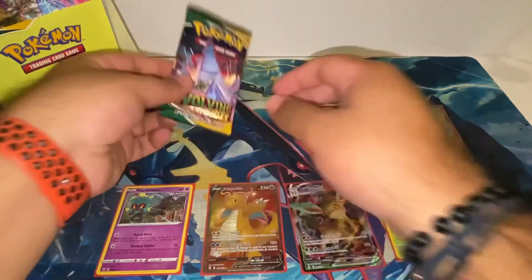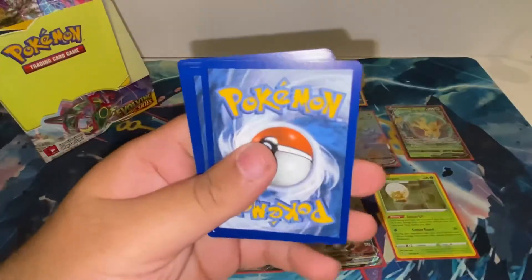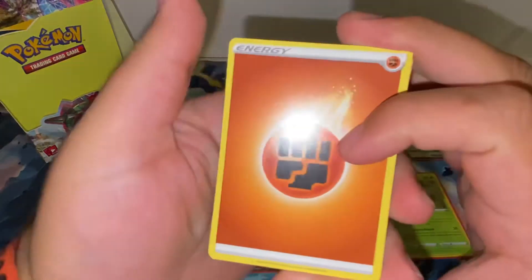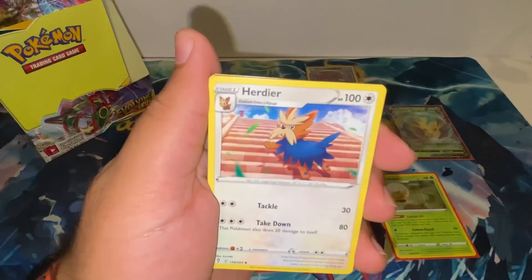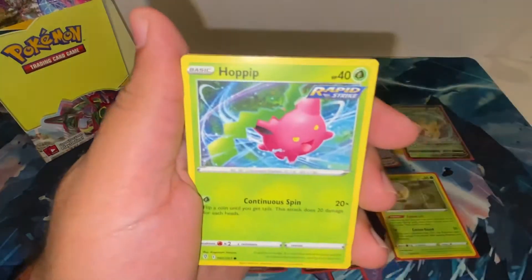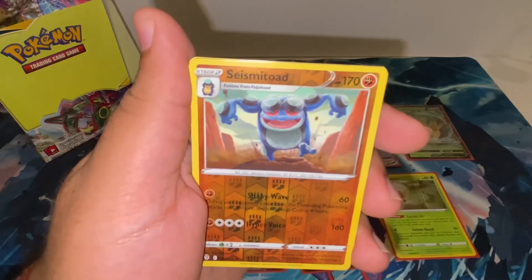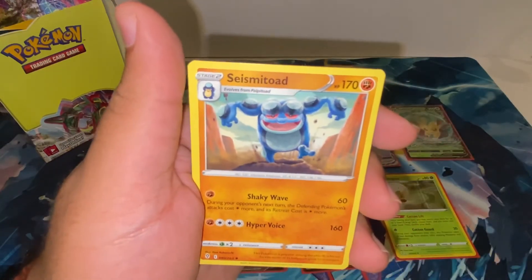The final pack of the booster box — hopefully some good luck on the last one. We have Shopping Center, Herdier, Pyroar, Slack Off, Hoppip, Flabébé, Carvanha, Dwebble, reverse Seismitoad, and a regular Seismitoad.